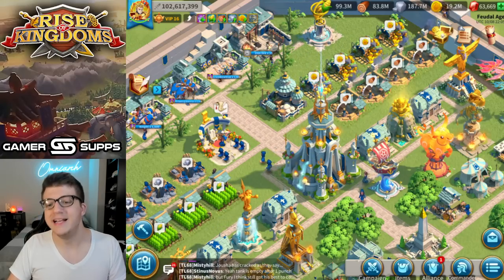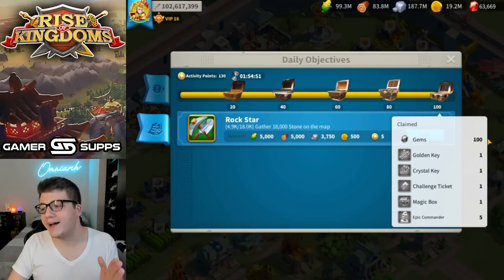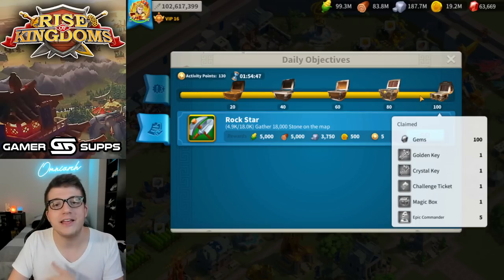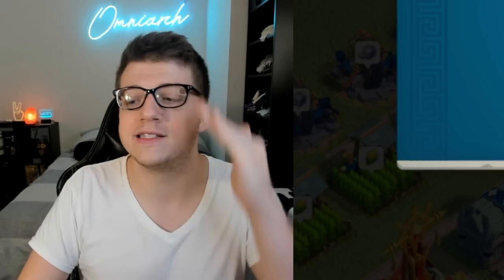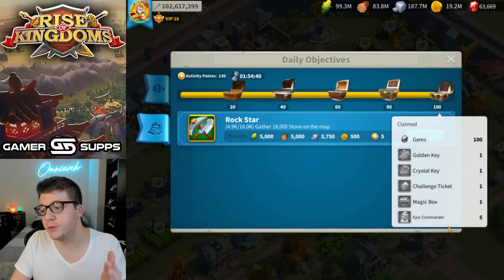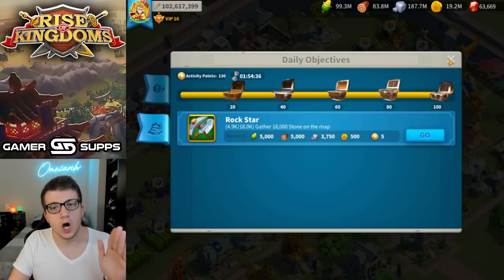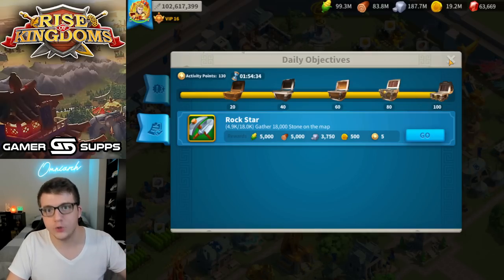The first thing we're going to talk about is the most obvious thing — your daily quests. Some people get all the way up to 80 or 90 and they don't finish their dailies because they log off. You have to get to a hundred, and you get a hundred free gems. Not only that, you get a bunch of other stuff that's super useful — magic boxes, everything. You have to do it. So this would be a no-brainer. Do your dailies.